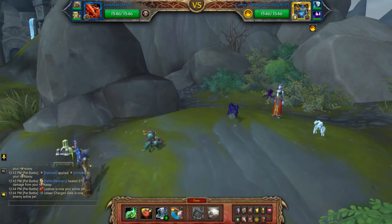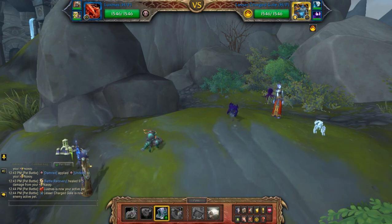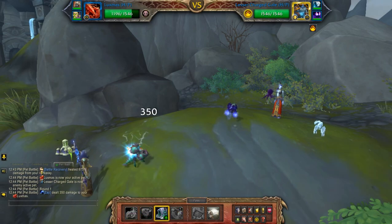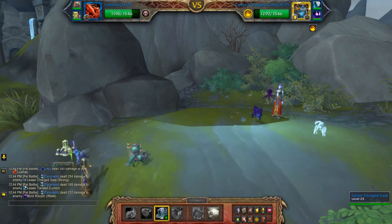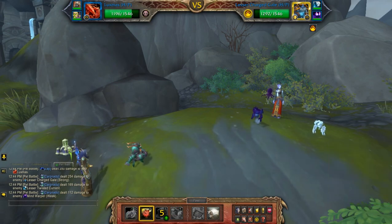Hey guys, this will be my undead team against Lyanna Darkwind. As usual, patrons will have access to the rematch string as a special perk for those who support the channel. If you follow a lot of my strategies, you'll probably find that helpful because it allows you to autoload all of my teams including the breeds and abilities.